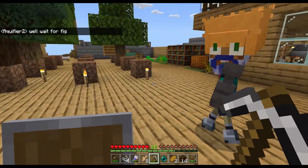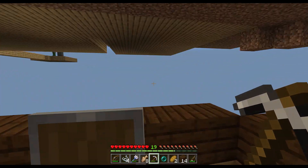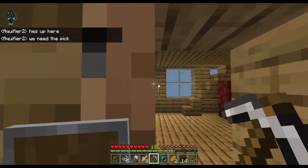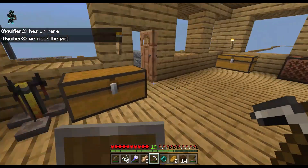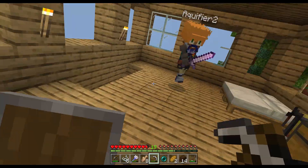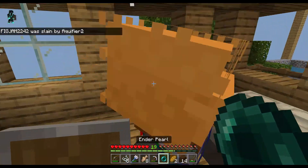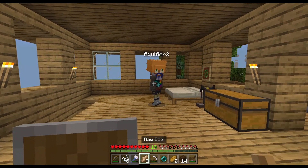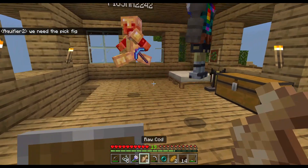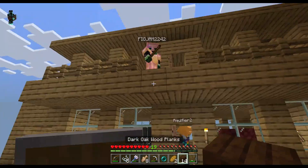Wait, where's Fig Jam? I think he's down below. Why is there a piece of string up here? Oh, where is he? He's invisible! He's invisible — what the heck! Break it up, break it up. He was invisible for me — I couldn't see him. Wait, do you have the diamond pickaxe, Fig Jam? Yes! We need Fortune. Okay, thank you — now we can mine the diamonds and continue.